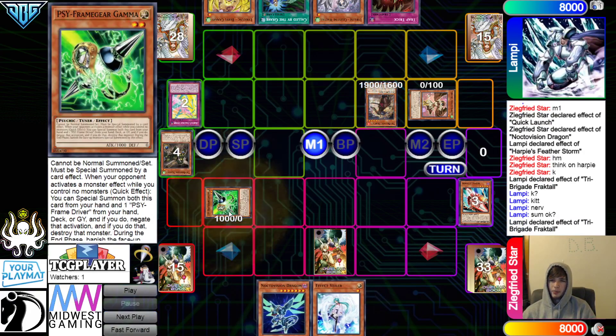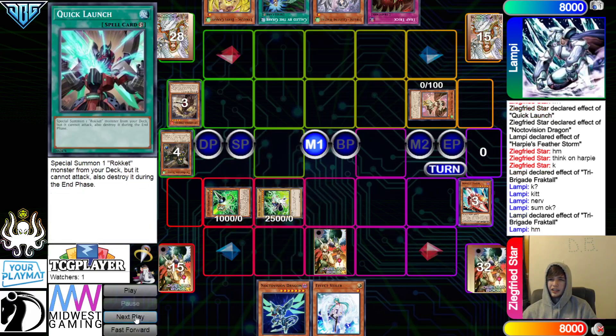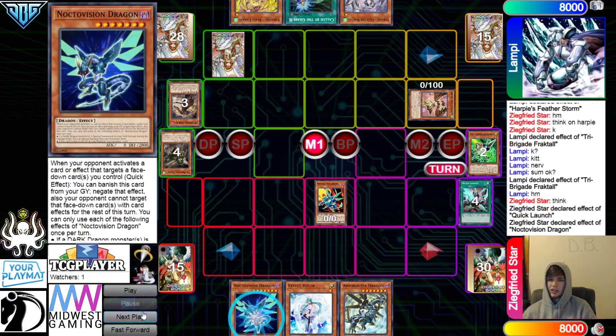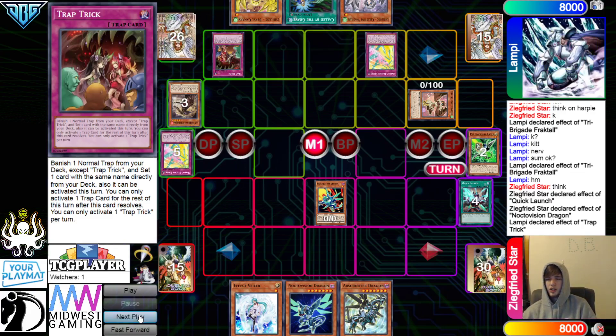Fractal effect, Banish. Chain Gamma — Summon out Gamma, Summon out the Driver. Set, Pass. Draw Abs. Activate Quick Launch, summon out the Rocket Synchron. Nocto — chain Trap Trick. They wanted Nocto to go through. Otherwise they could have chained Trap Trick in response to Quick Launch, so that Harpy's could be Chain Link 2 in response to Nocto. They want Nocto to go through — they just want them to summon Seals so they can Called By it, cutting off the draw.